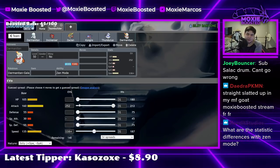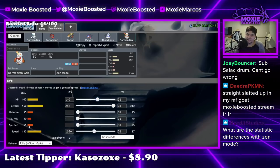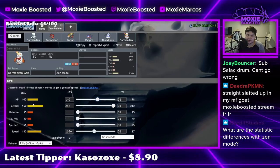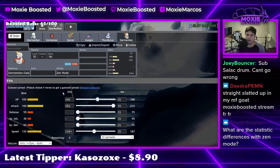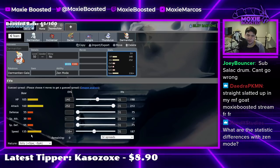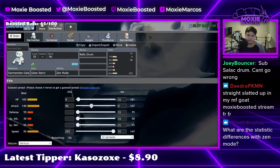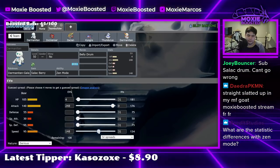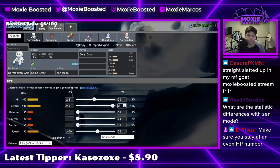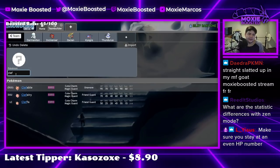There's no reason to calc to live something if our entire goal is to substitute twice and get our Salac Berry. So yeah — what are the stat differences? Higher Attack, higher Speed — that's it. That's literally it. Okay so 140, 116, and we are Jolly.